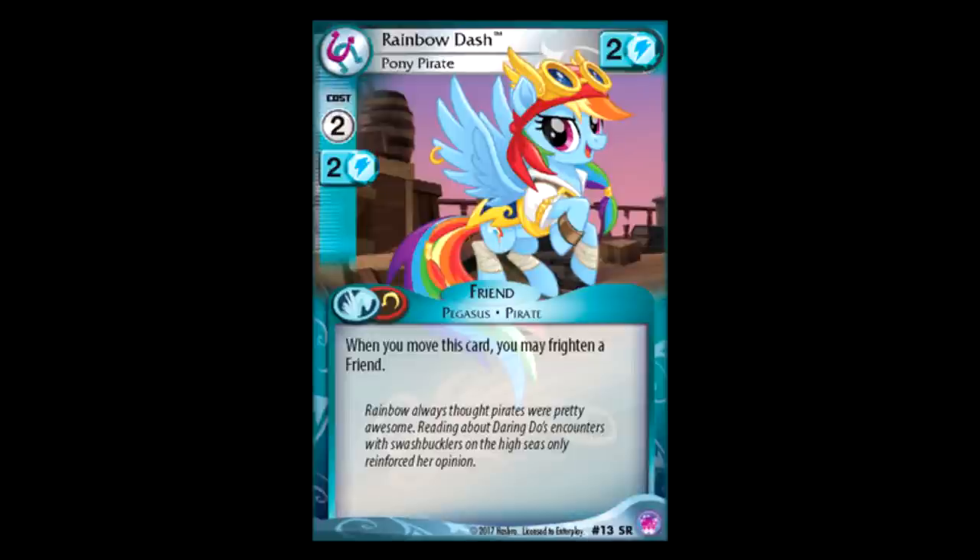Rainbow Dash Pirate — yes, more of this! It's two for two, and when you move this card, you frighten a friend. That's ridiculous. So if you have this in play with a Pirate Crew, for one action token you can move two power onto something and also frighten one of your opponent's friends. I'd be bouncing this baby back and forth between both problems like a madman. We call that patrolling — one action token, frighten a friend. Is Goosebumps control like a legit strategy again in this set? Because I'm down for that.